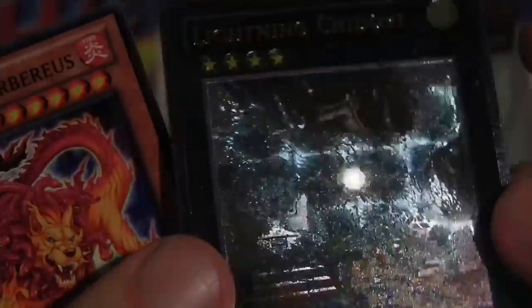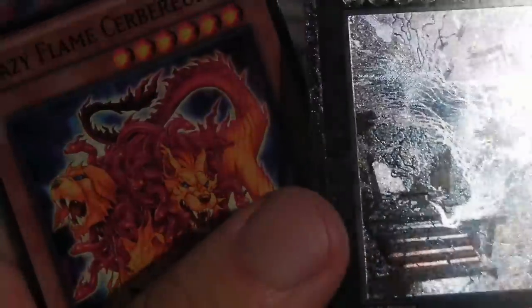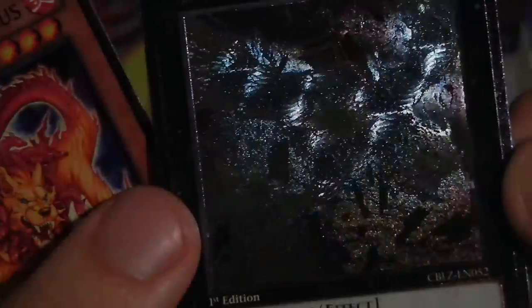Heraldi Reborn — Ultimate Rare. Really? Another Lightning Chidori — I said it was a good card but I didn't want to pull it twice. It doesn't even look that good in Ultimate — you can't even see what's on the picture, it just reflects all the light. Let me compare that to the Ultra. The Ultra looks so much better. Look at that — you can see the artwork so clearly, and then the Ultimate Rare is just like someone threw up on a card. The light doesn't reflect as much on the Ultra — you can actually see the artwork. Come on, Konami, do you even quality test your cards before you release them?